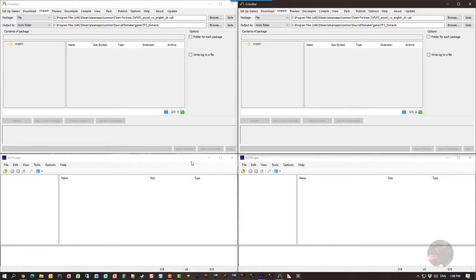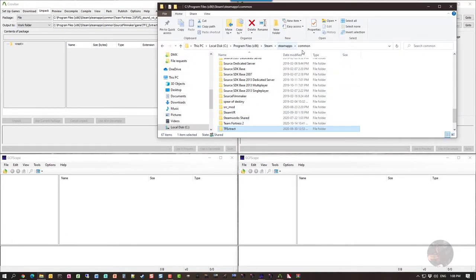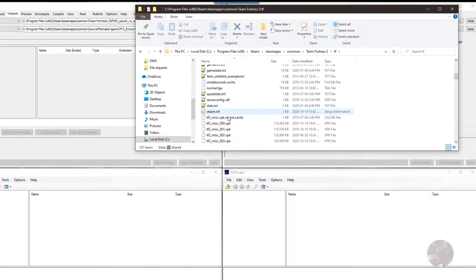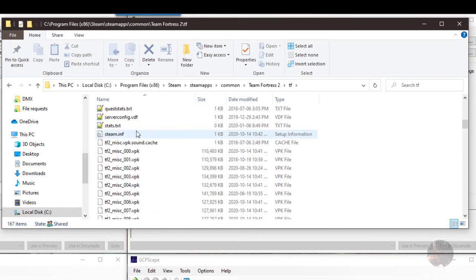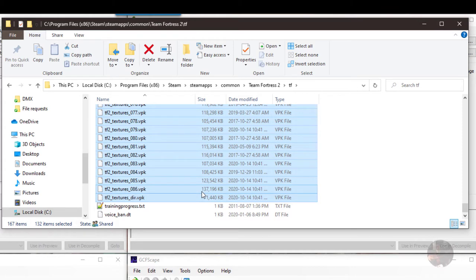The next thing I need is to know where the game cache VPK files are. I'm going to open up a Windows Explorer session, go into my Steam, Steam Apps, Common, and find my TF2 folder. Inside the game folder, there's another folder called TF. Drilling into that, I can find all my VPKs — about 132 VPK files in this particular game. I'm going to search for star underscore dir dot VPK.